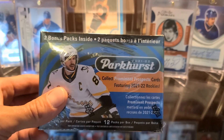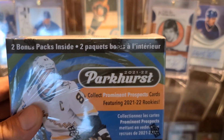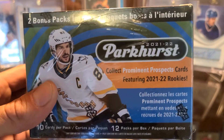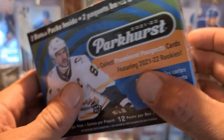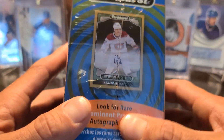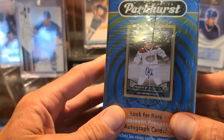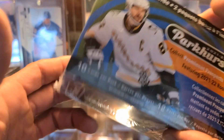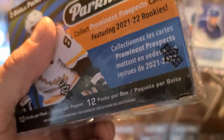I'm Nate, this is Jojo, and this is Grayson. Today we are opening up some Parkhurst packs — it's 2021-22, so we got some new stuff. We're looking for some Caulfield or Zegrass cards. It's pretty rare, but they do have prominent prospect signatures, so how sweet would that be? Let's open this up and find out what kind of packs we get.